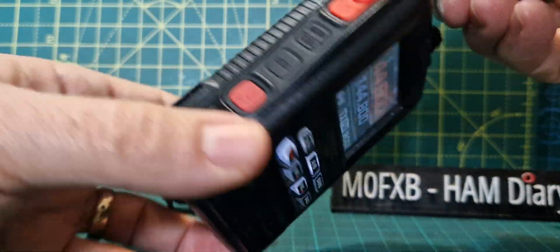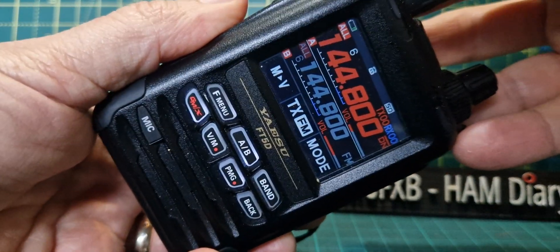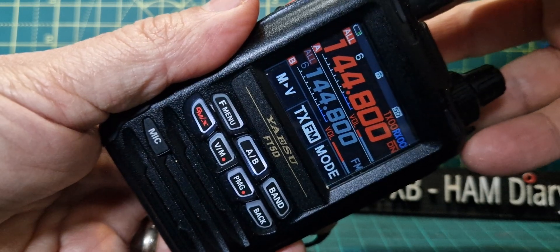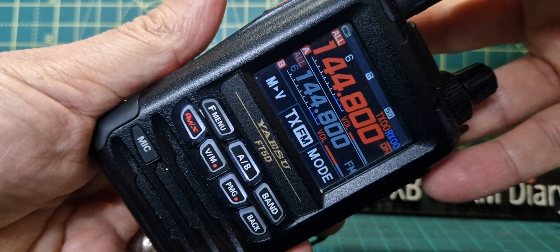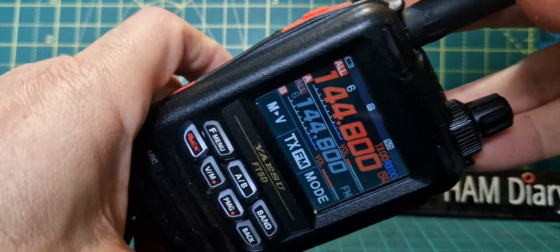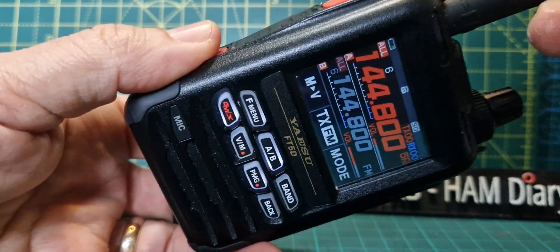Why get the FT5 and not the FT3? Well, the FT3 functionality and design was very nice, but when using C4FM, I personally found it — M0FXB — audible on digital C4FM. Unless the station had a very deep voice, then it wasn't too bad. As soon as I got the FT5, all that problem went away, plus the speaker is louder. It's just a better device with the same battery. I always say: get yourself a nice FT5 — it'll be the best C4FM handheld, and it's a really nice size.